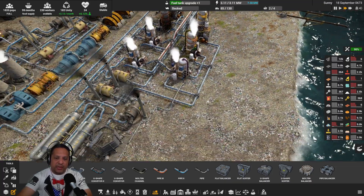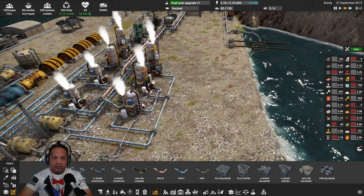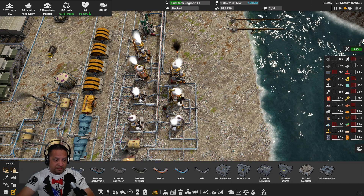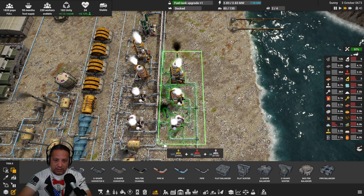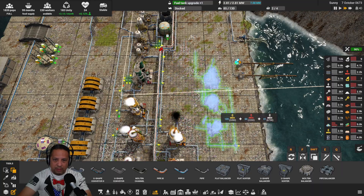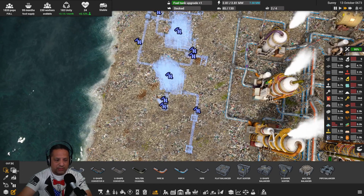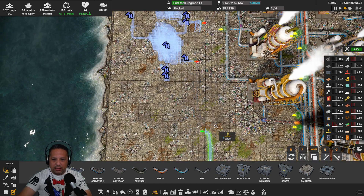I kind of like this the way it is right now, so we're just going to copy this setup and put it right here. Actually, let's put it here for now, and then we're going to get rid of some stuff — like we don't need this and we don't need that. I'll leave the two upper sections.